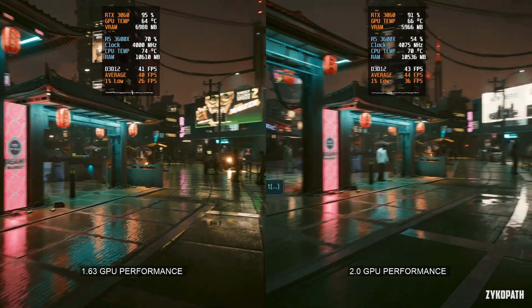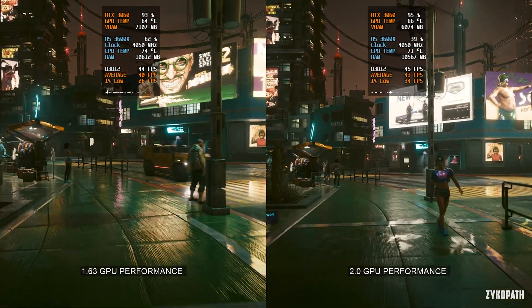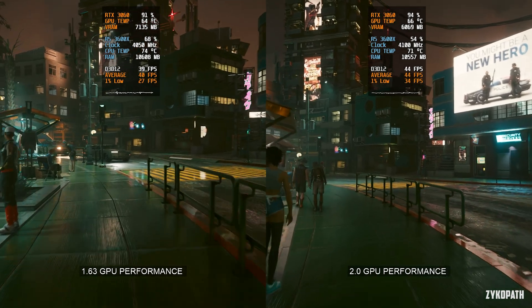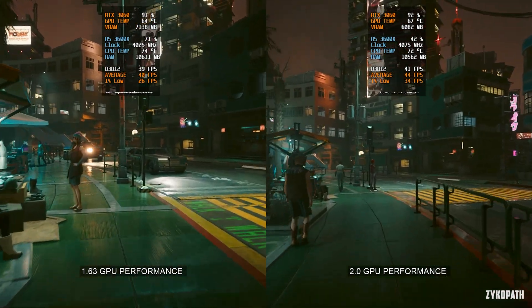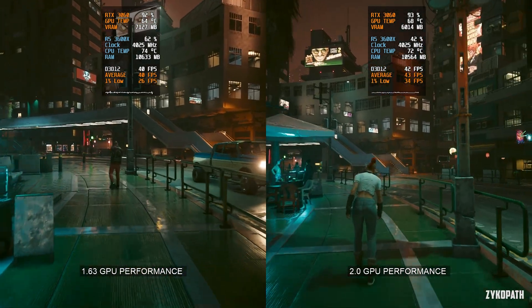So let's move on to the GPU performance. Unlike the CPU performance, the average framerate of the GPU performance has increased by around 10%, and even the 1% low framerate has increased noticeably, again making the game feel a lot smoother when GPU bound as well.